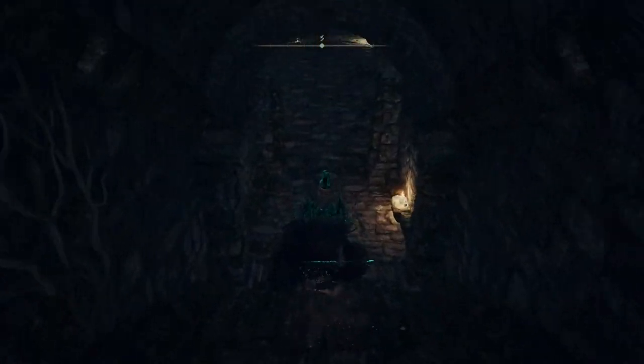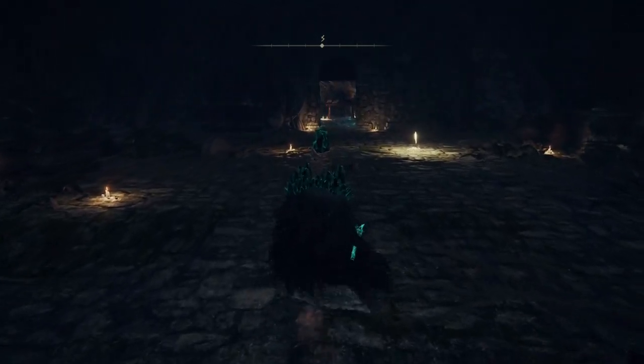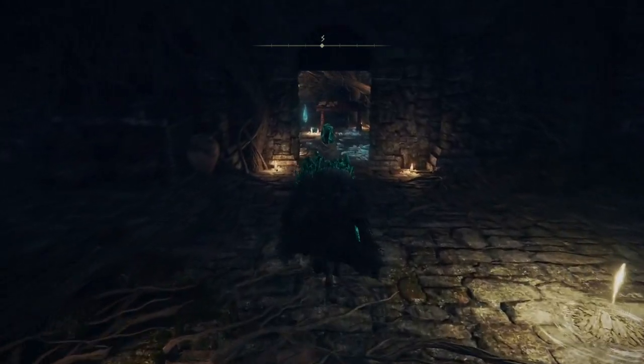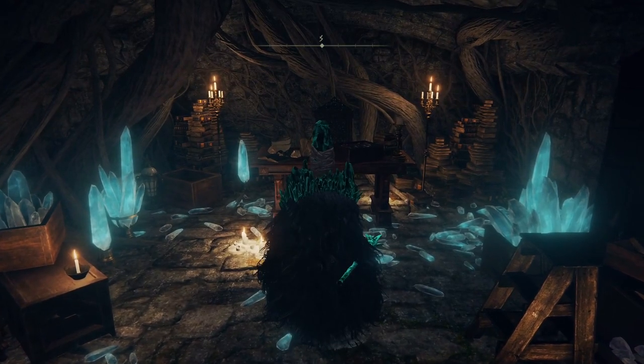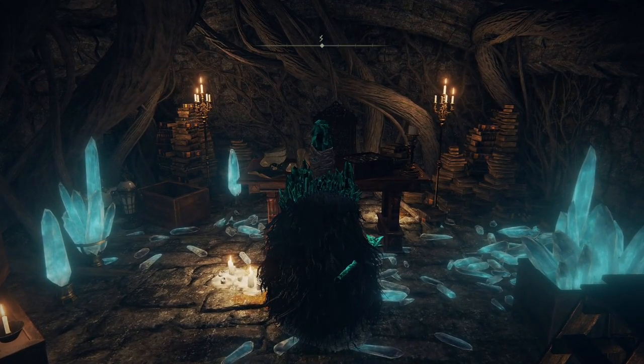Now if you haven't been here before, this is going to be a mist. When you come in here, there's going to be a mad pumpkin head that you have to fight. You can summon for this fight. When you beat him and come in here, you'll meet Sorcerer Selen right here. You can talk to her and she will ask you to be her apprentice, and you will accept. You can buy sorcery spells from her and all of that. Chances are you've already done this, so now let's go to the next part.